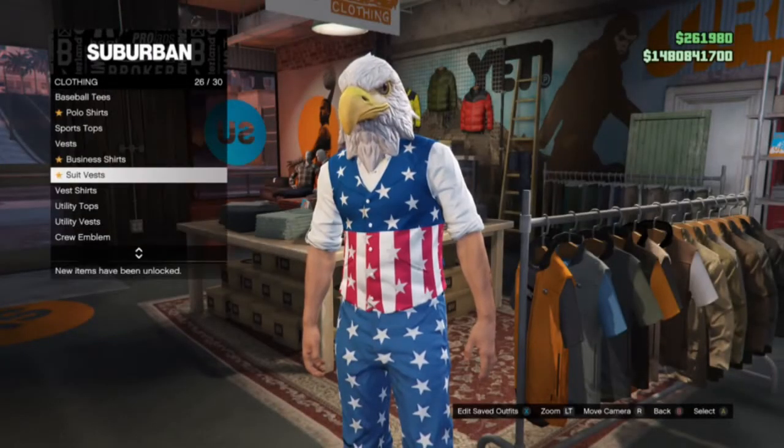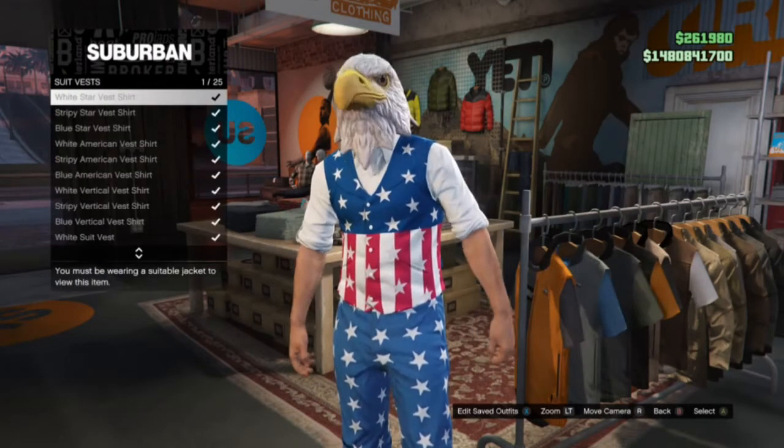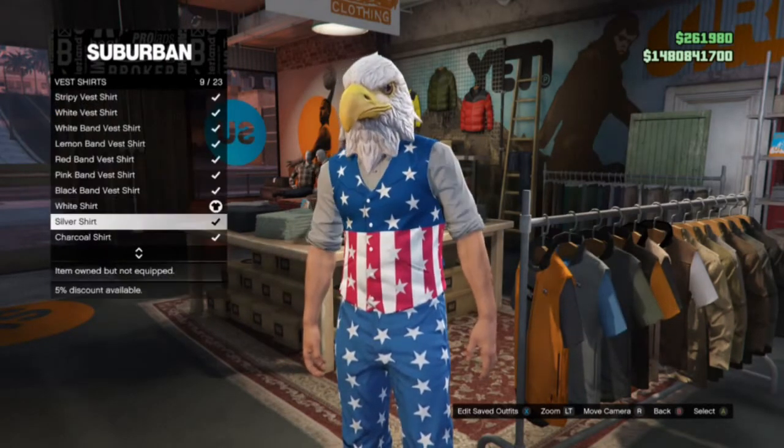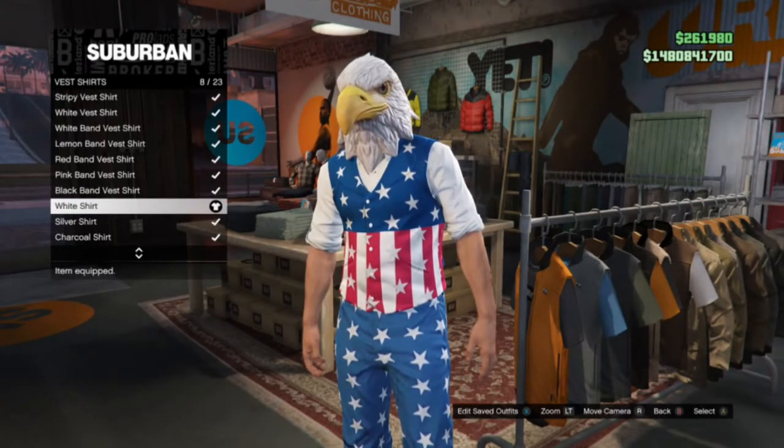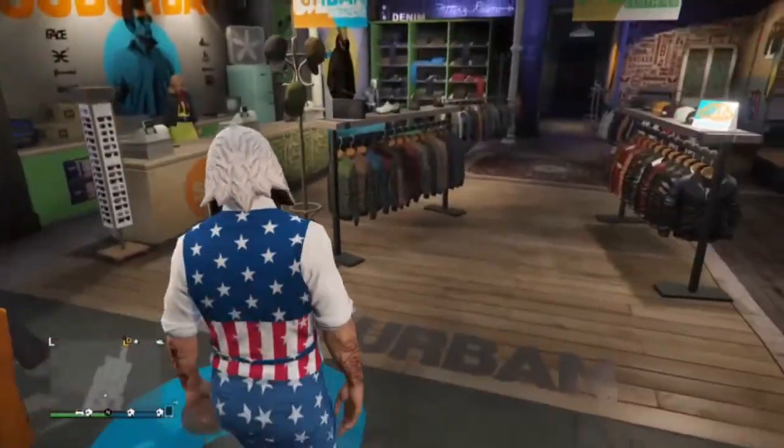To start this off, you're going to go to vest and choose any kind of vest you want. I'm going to choose this flag one. Then you're going to have to go to vest shirts and choose one of the short sleeve ones, not the long sleeve. Then you're going to save that as an outfit.